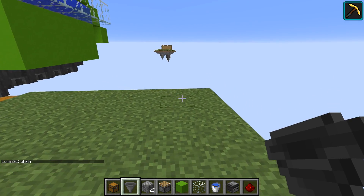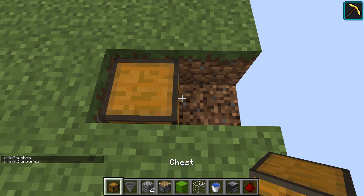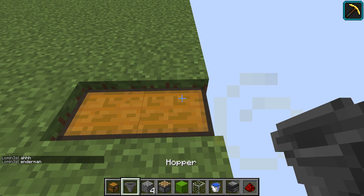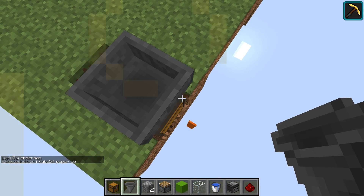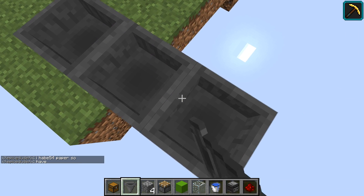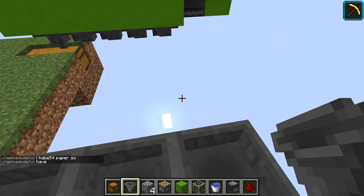To start off, you're going to want to find a place in the ground such as this. Dig out two blocks, replace them with chests, put one hopper facing up, and then stand on that hopper while holding crouch. Place another hopper there, another one there, one more — for a total of five hoppers.